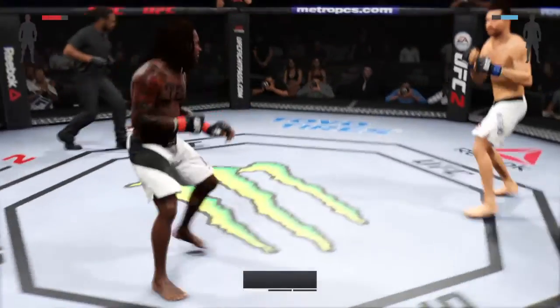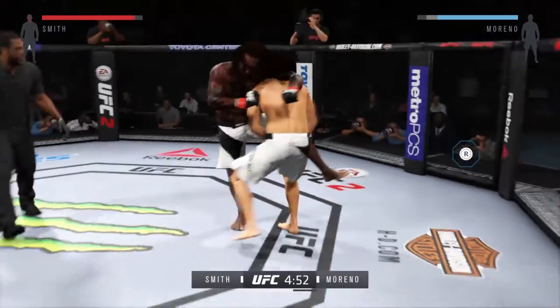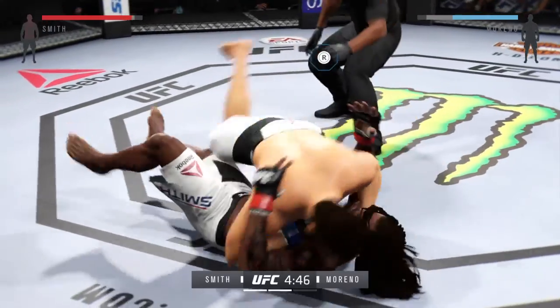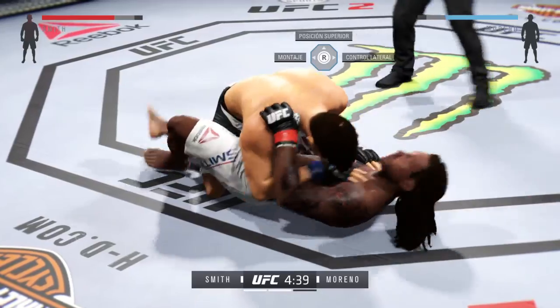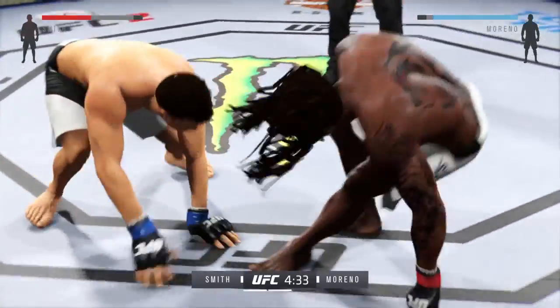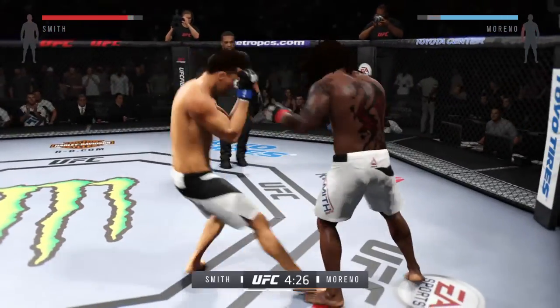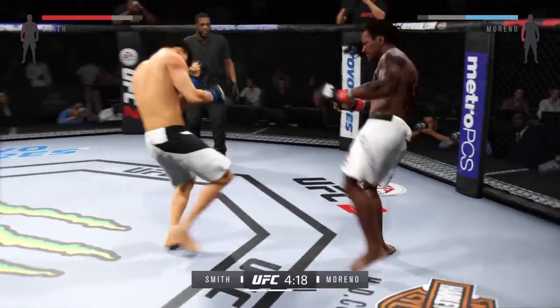Round two. At the end of that round, his opponent was clearly hurt. He's going to look to start this round off fast and try to pick up where he left off. In half guard position, he's able to get back up to his feet. Good work blocking that. Head kick.